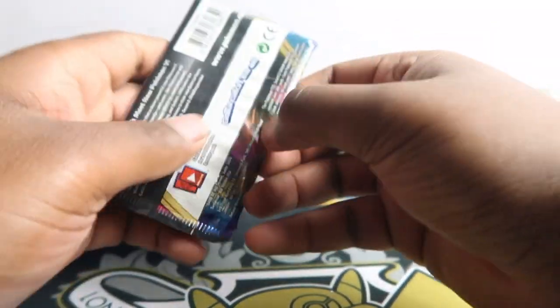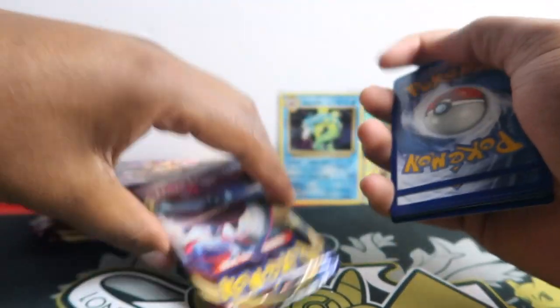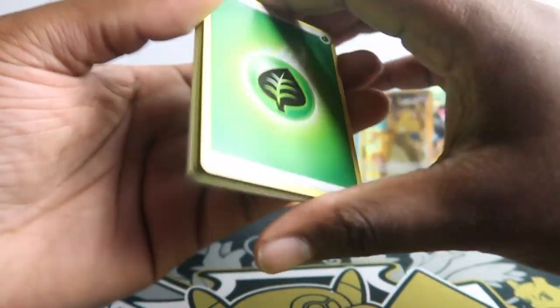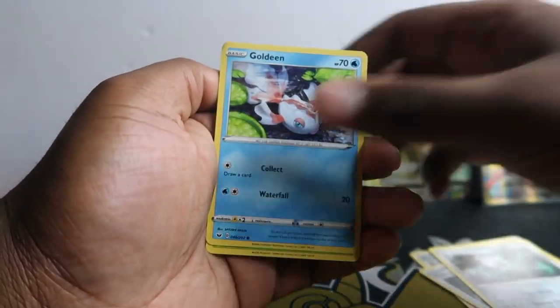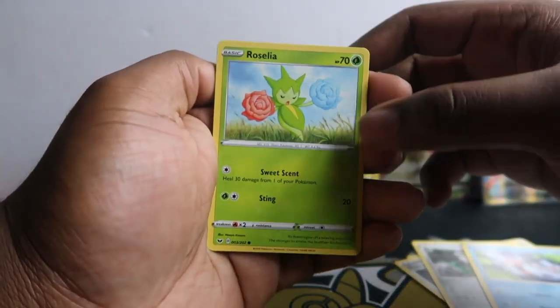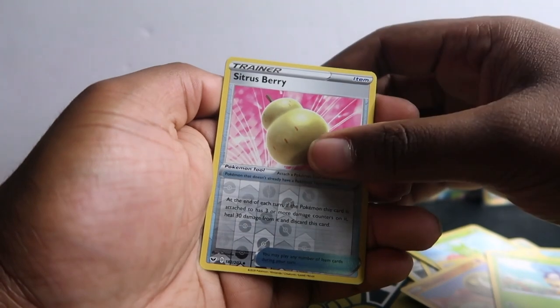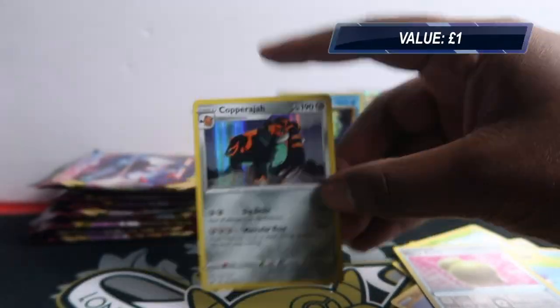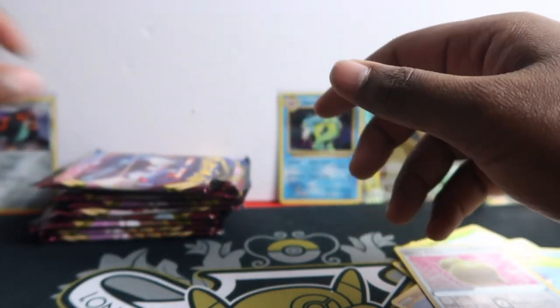We've got four hits out of ten Evolutions packs — 40% ratio. Let's get into Sword and Shield now. So far we got four hits. Energy, Poké Center Lady, Energy Retrieval, Thornton, Gold Dean(?), Roselia, Joltik, Silicobra, Blipbug, Berry — and then we've got Copperajah hollow! Starting this one off with a hollow pull.